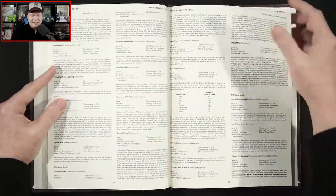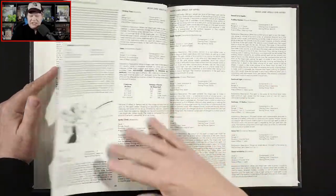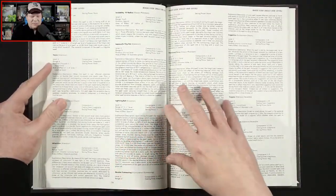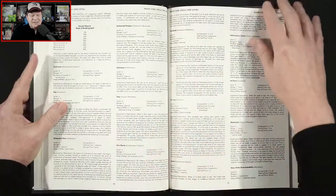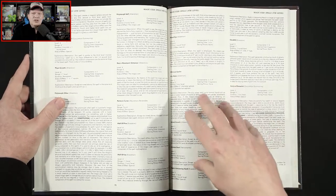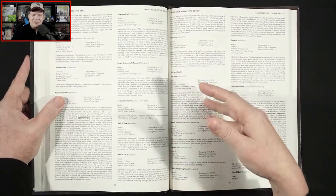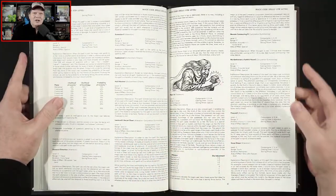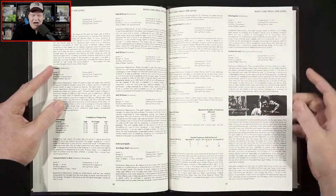We've got the different classes — here we've got the druid spells, we've got the magic user spells. One thing I always thought was odd about old school role-playing games based on D&D and AD&D is spell level, because you would think the spell level should coincide with the level of the character, which of course it did not. So as a second-level caster, you don't know second-level spells, and that always confused people.